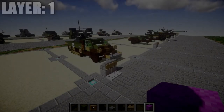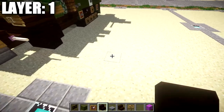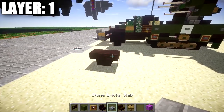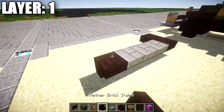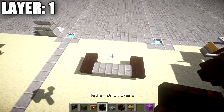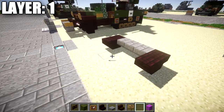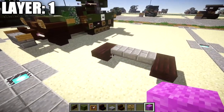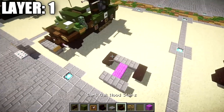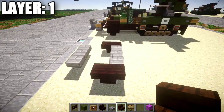Alright guys, moving on to layer one. We're going to start off by taking our narrow brick stairs and place down two stairs upside down back to back to make the right front tire. We then place down a row of one, two, and three stone brick top slabs across to create the axle that goes across with wheels on both sides. After that's finished, we go from our center stone brick top slab, skip one and two spaces, and place down another row of three stone brick top slabs across the front, then delete the placeholder blocks.